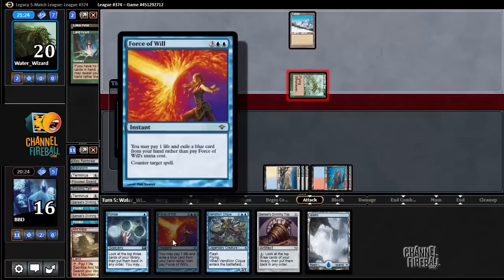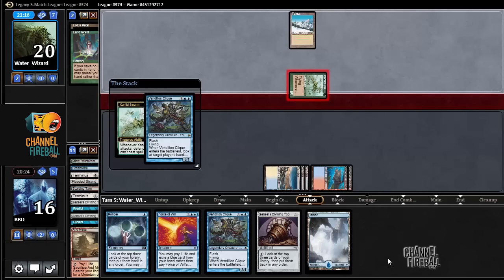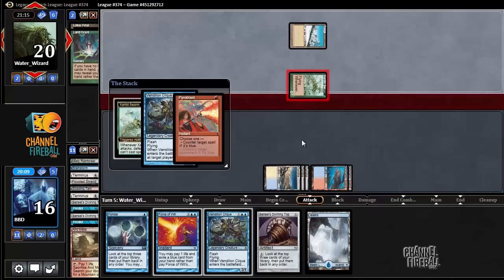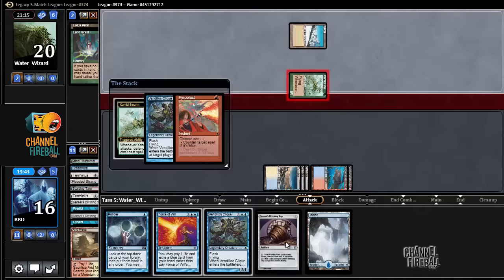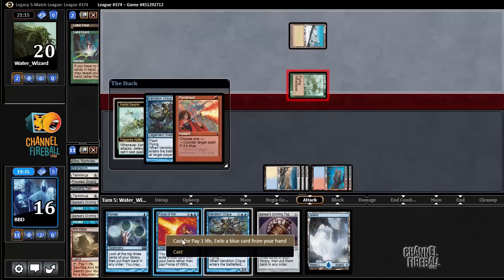The alternative is I could have forced the Xantid Swarm, and then I wouldn't have had another Force and I would have still just relied on this Vendilion Clique to disrupt my opponent. So either way I'm relying on this Vendilion Clique. Alright, so there's a Pyroblast — so now I have two options. I can Force the Pyroblast, and now I'm going to have another Vendilion Clique, a second click, and I have a top. I can Force pitching the second click, so I get to click my opponent, see what's up, eat the Xantid Swarm, and then have Ponder and Top to find a Counterbalance or another Force. So in this case I will Force the Pyroblast.